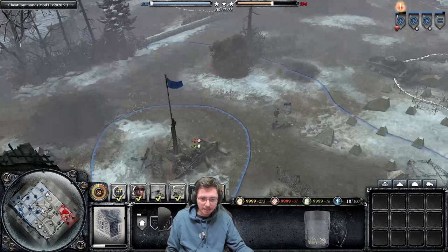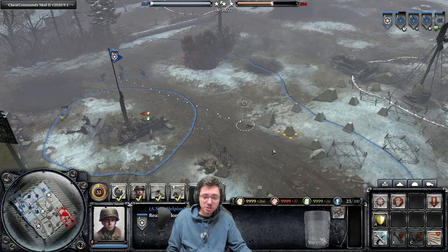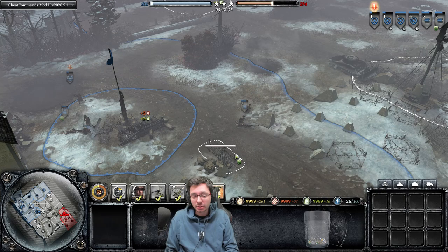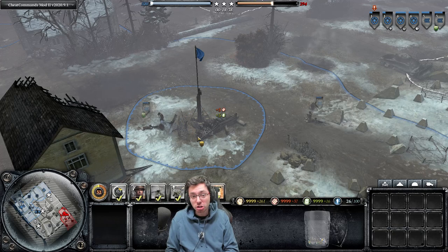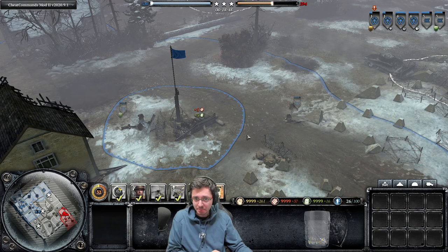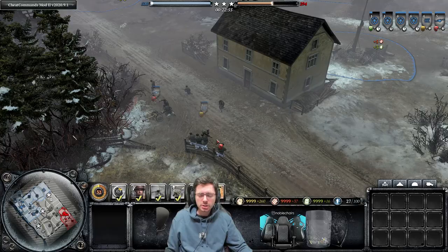I've just dropped in another MG to show you what not to do. If you just capture the MG with a normal command without shift retreating, you'll capture it but that one remaining guy will stay around and you have to manually retreat him. You can see he stays around a bit longer compared to when we previously issued the shift command. So always use the shift retreat command when capping stolen or dropped weapons so that original squad can get back to base, reinforce to full strength, and get back into the fight.